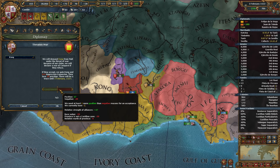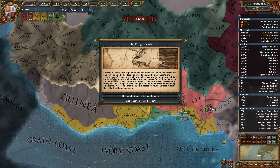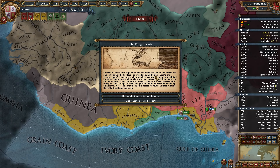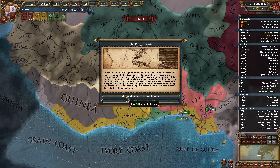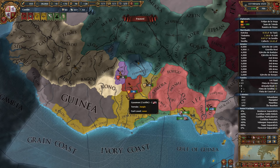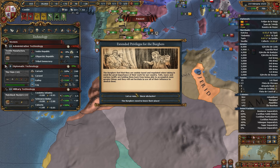Another button I haven't really used is Threaten War — I should try using that. The relative strength of the alliance is the base value, and Provence is not extending core. Who could we use this against? Could we try using it against Mali? Almost. Dagbon is a vassal being integrated — it'll be done in August. We'll just wait till August and then threaten Songhai, or try to. I don't know if they're actually going to say yes.